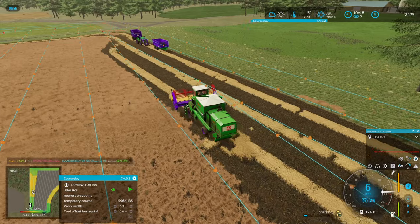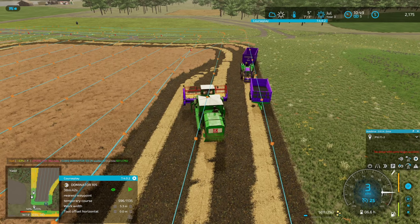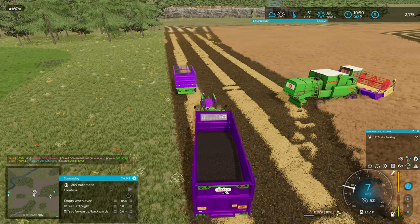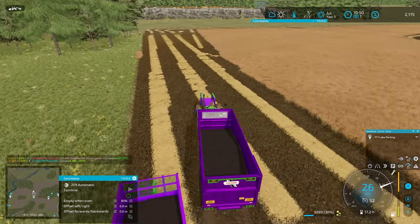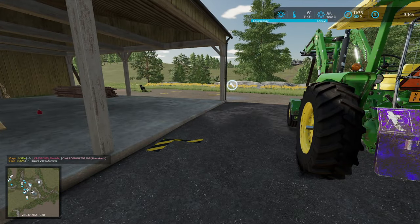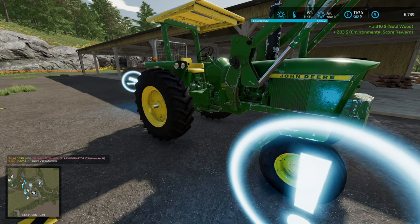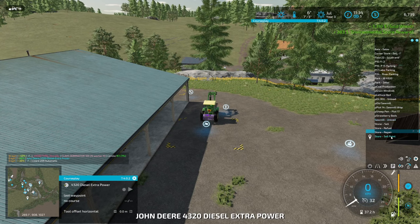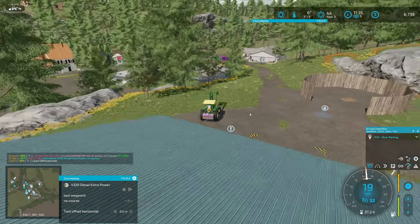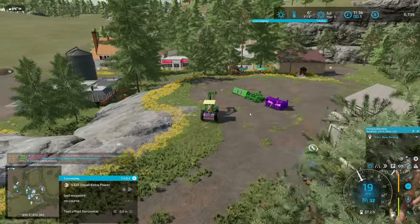I want to make sure it swings around, preferably without crashing into the trailers. I think I'll move these up a little bit so they're out of the way. I'm glad the sawmill doesn't charge for parking — I'll probably run this at a loss. Alright, 3,500. We want to go back to the river parking lot for now and then I'll hook up another load of wood shortly. Still need to get the sugar beet equipment moved from the shop too, so we'll try and remember to do that a bit later on.